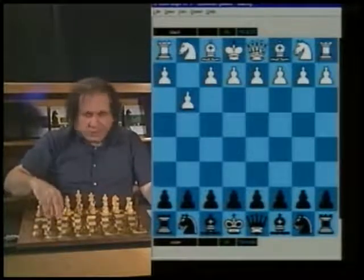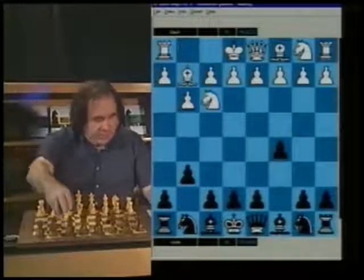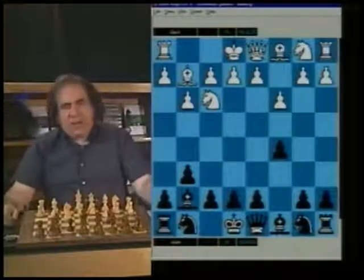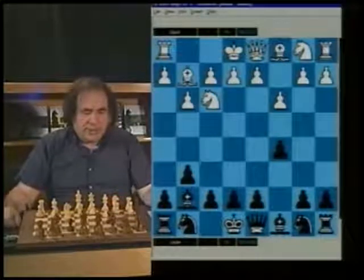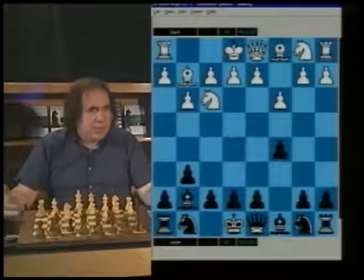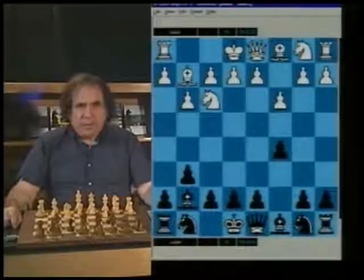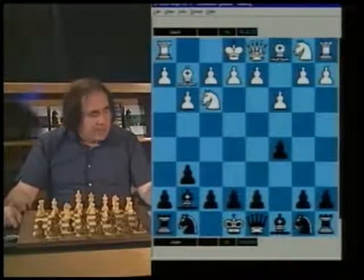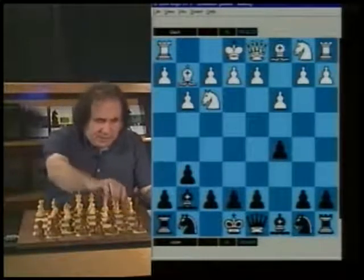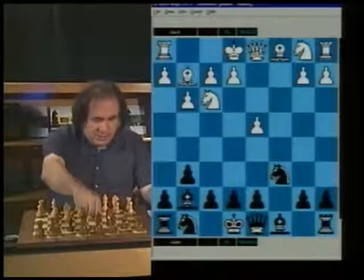So I went g3, c5, Bg2, g6, Nf3, Bg7, c3. Now I tried to play a little unorthodox type of position to mix it up, because I needed to win this game. So c3, Nc6, d4, cxd, cxd, cxd, and d5.